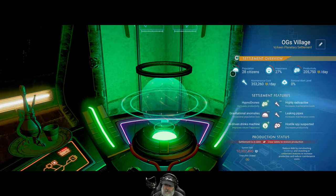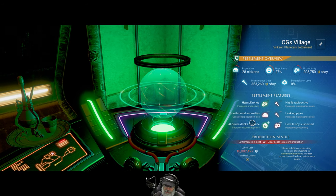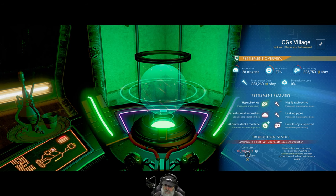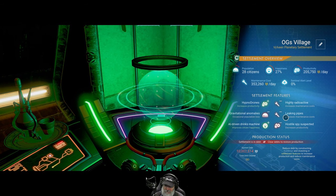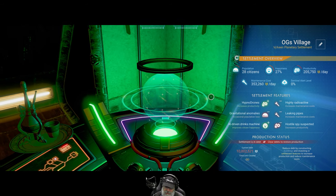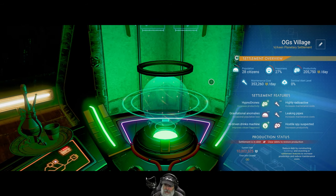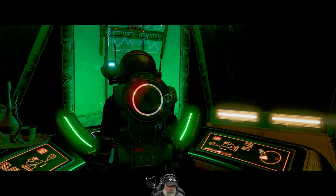Settlement status: 27% happy. They're in debt by 10 million. I don't know if that's worse or better than before — I think it's worse. I don't know what I can do about these negative things; maybe I can't do anything. Just kind of random, I suppose. I guess we're done here, there's nothing else to do.